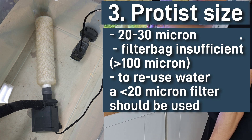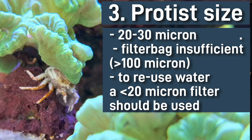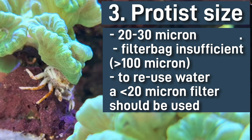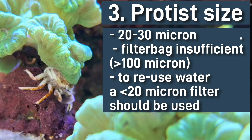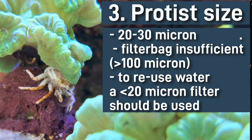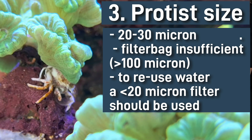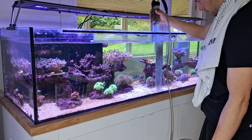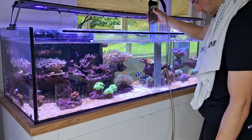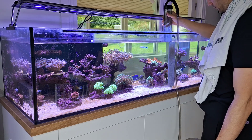Knowing it is a 20 to 30 micron organism, I bought a water cartridge filter at 20 microns and fitted it with some PVC to a return pump. I let the water sit in a first container for approximately 8 to 10 hours so the protist settles to the bottom, then gently pour it into a second container where the 20-micron filter with the return pump is, and pump it into buckets to refill back into the main aquarium the next day.